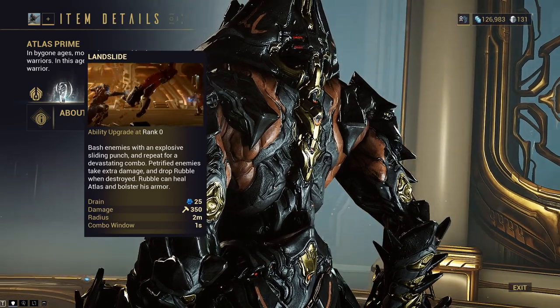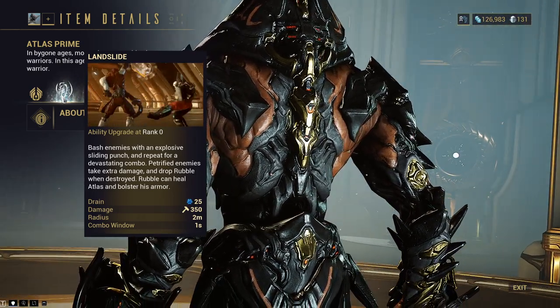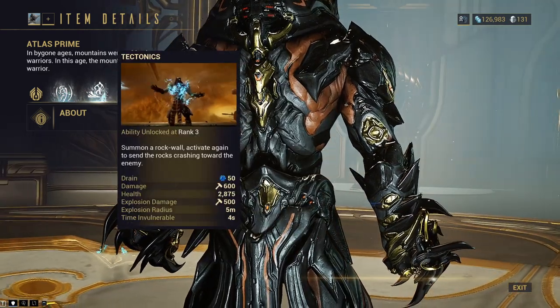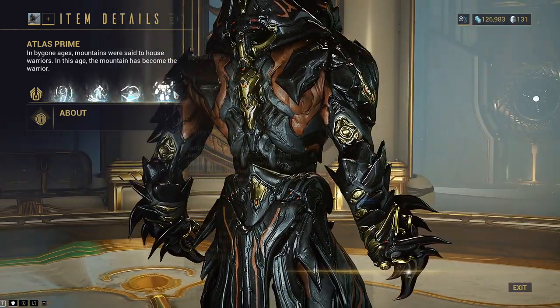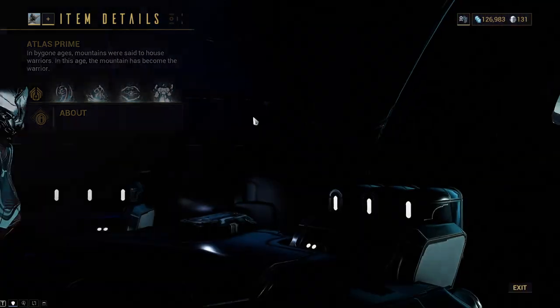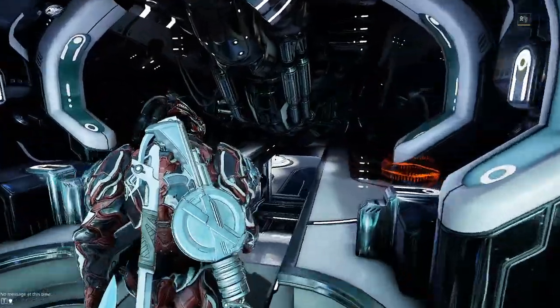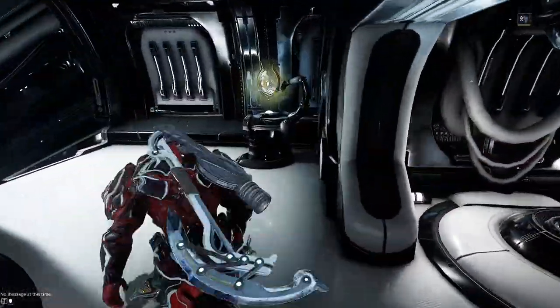If you didn't know, Atlas is through and through a brawler. He punches, paralyzes, freezes, spawns golems, and essentially just spawns a shield and pushes it forward. He also gains HP off kills and ground drops, so he's pretty hype. Let's go over where to actually farm him though.